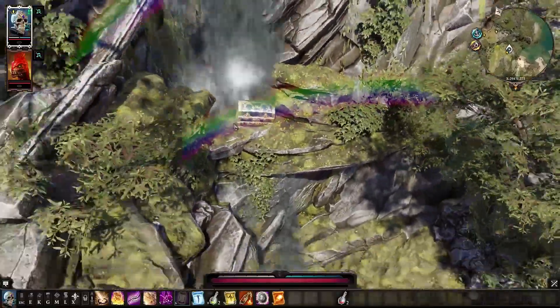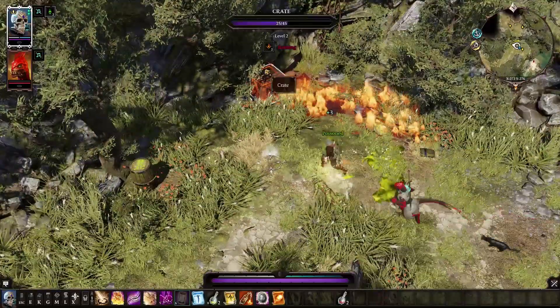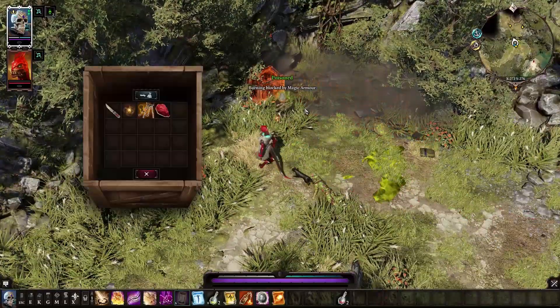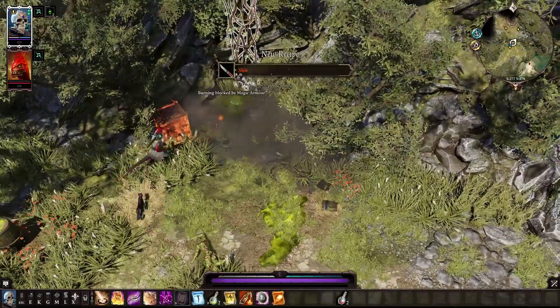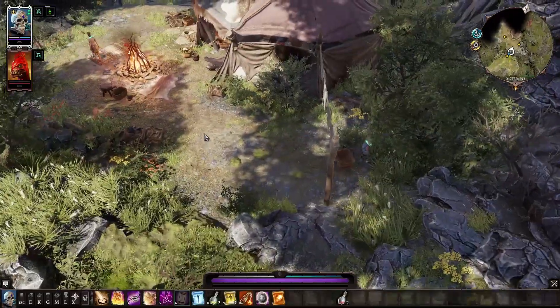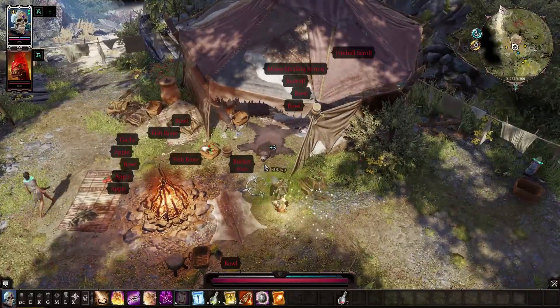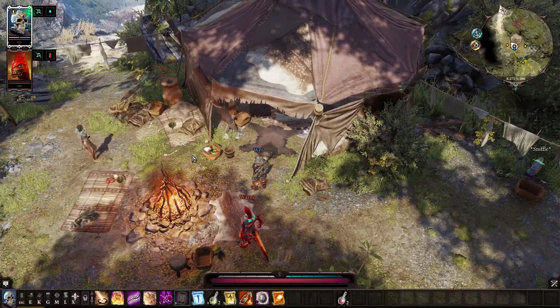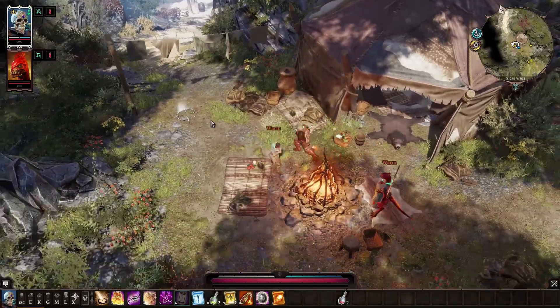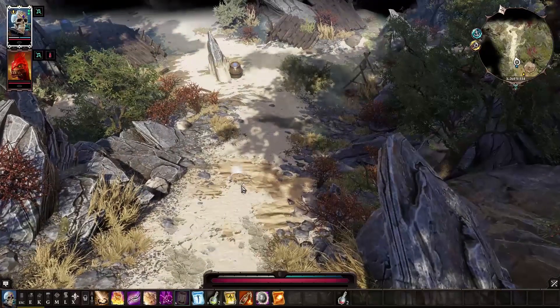There's this here too that I found before, but you can't get to it right now. I need to find some way to do it later on. I can loot this crate. Fireball scroll. These people really don't want to talk to you. A little bit of foreknowledge on that, but I'm not going to waste my time.